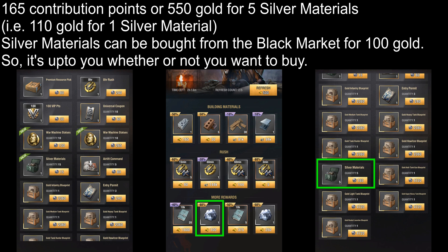Then towards the bottom you'll again have Silver Materials but this time you can get 5 of these for 165 Contribution Points. That is you're getting each for 110 Gold which is slightly higher than the price you pay for Silver Materials at an 80% discount at the Black Market. So it's up to you whether or not you want to buy these items — I usually don't buy them.